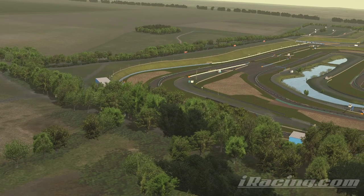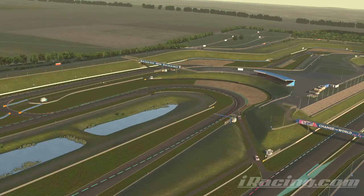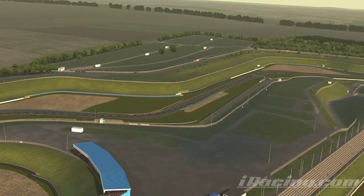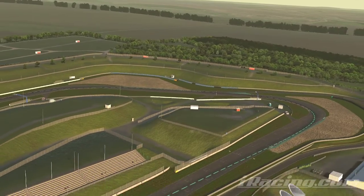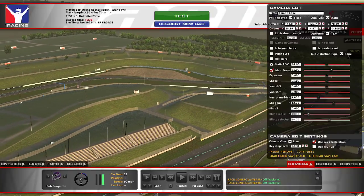Trees and whatnot all out through here. Downhill — you don't really notice much of the elevation changes on the track, but they're definitely there. And across the line. So that is the newest track — Motorsport Arena Oschersleben. Thanks for watching.